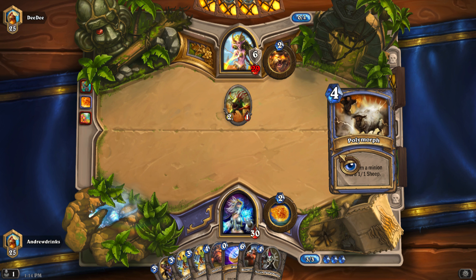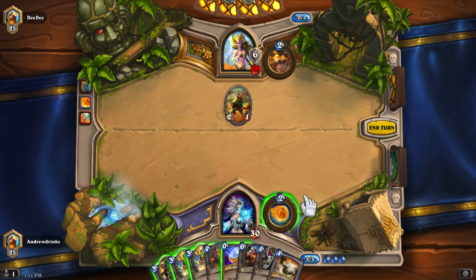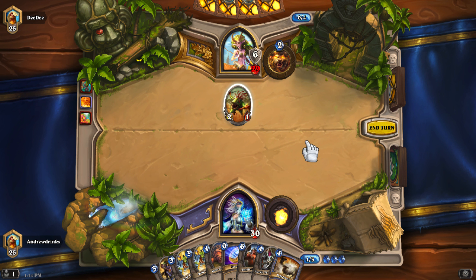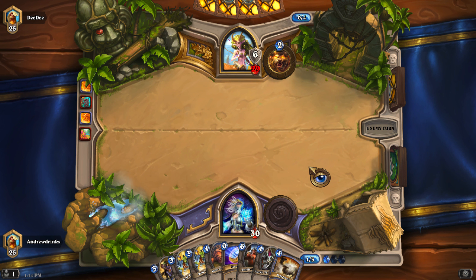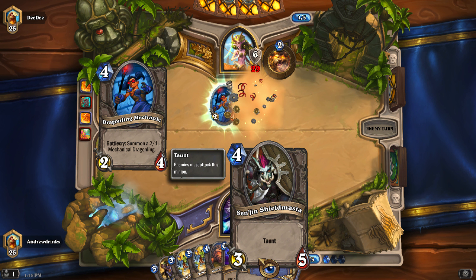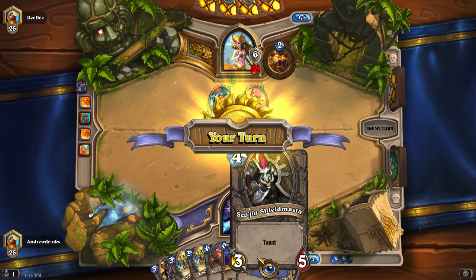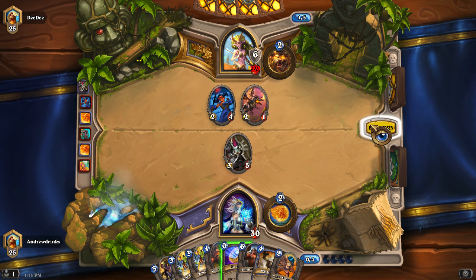He played some card with some RNG — random number generator cards. He got really unlucky and got a two-cost, so I'm just gonna fireball this down and kill it. It's okay to have extra mana sometimes, but it's best not to. Next turn I'll probably play — since he did play something that's not very aggressive, he is putting pressure on me so I'm just gonna play my taunt minion.